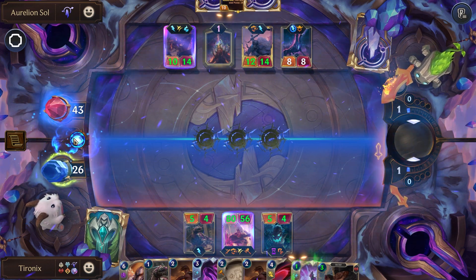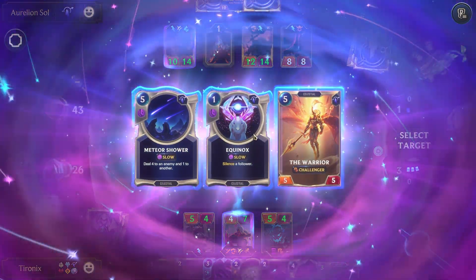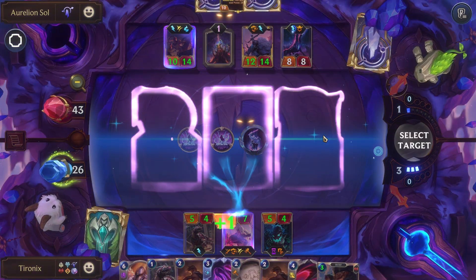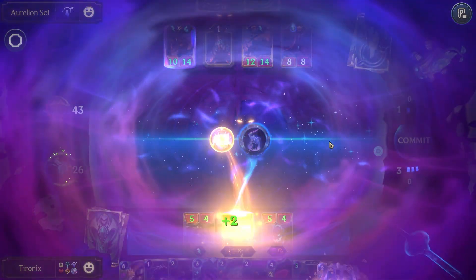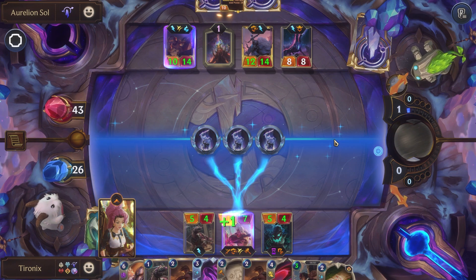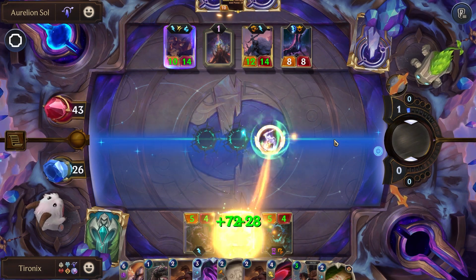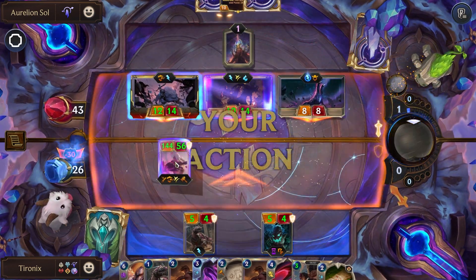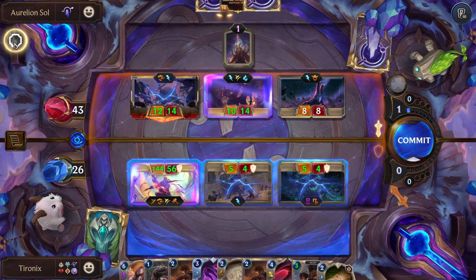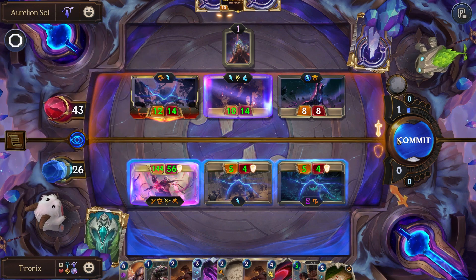All of those are going to land on him. Just in case they have some crazy strong units, we're actually going to buff him up even more. One issue — we're not going to be able to win because they have Unyielding. So we'll be able to pop that, but then they're still going to have 30 health. Which is going to be a little rough.